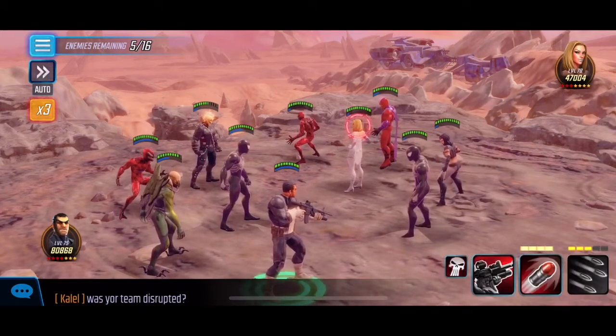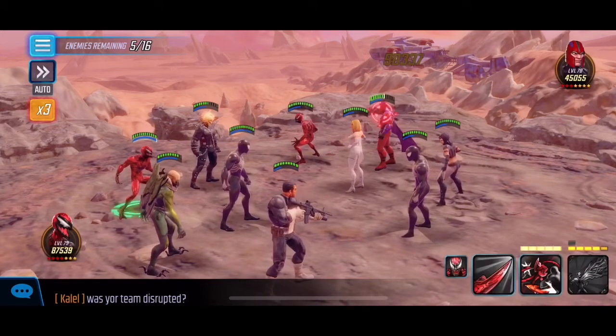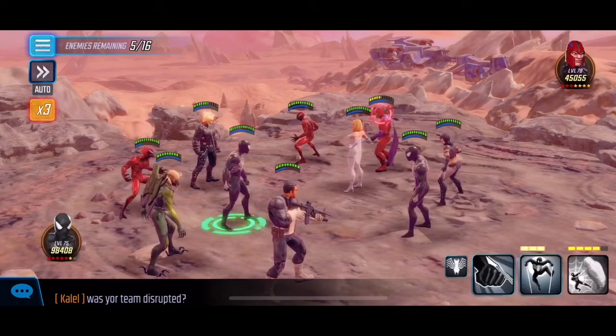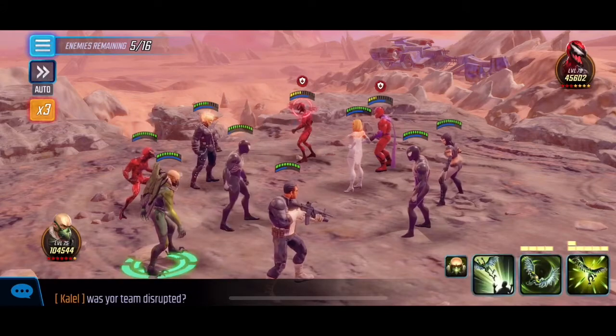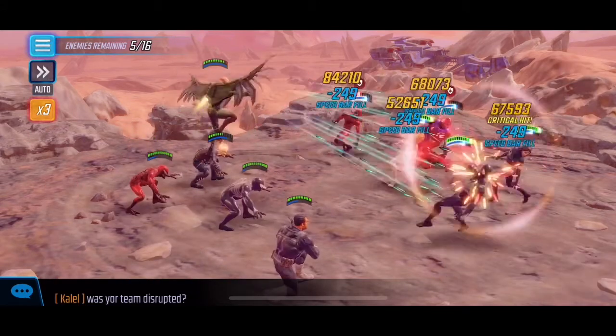The last wave brings on Emma, which isn't too bad, but you want to make sure you get rid of Magneto first. If you don't, he'll get his turn, use his ultimate, and everyone ends up blinded — and that's not very nice.